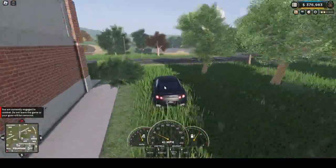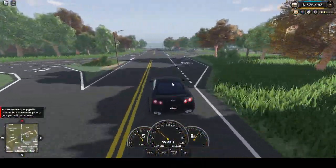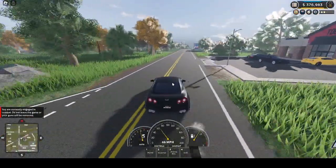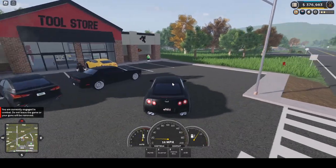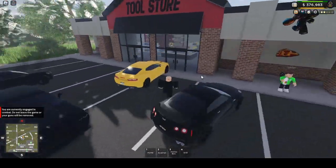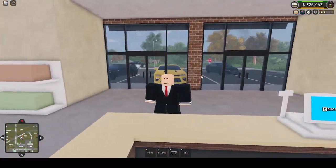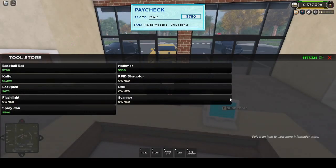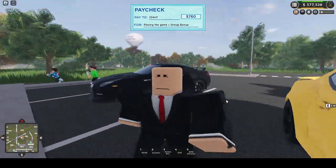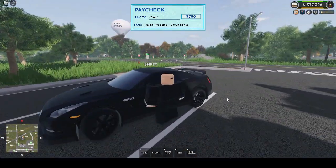Hello guys, welcome back to another video. Today we're gonna be a criminal in ERLC because we already got the mobile command — that's really all I wanted to do. So now we're gonna go do that, and yes I am dressed up as Agent 47. Let's get an RFID disruptor, and yes this is the wish.com of Agent 47.